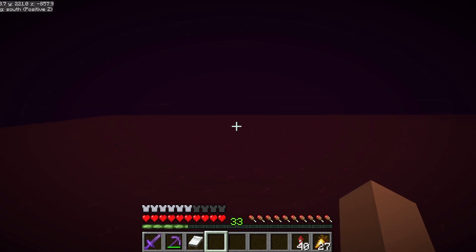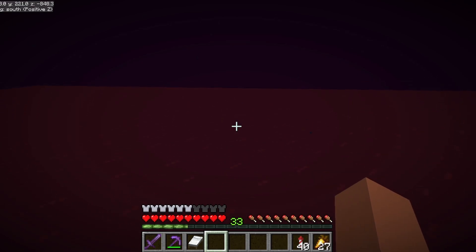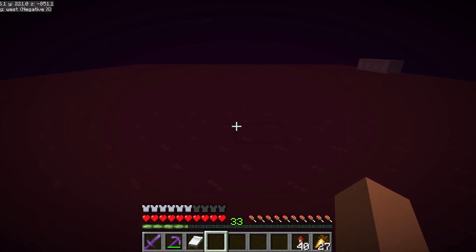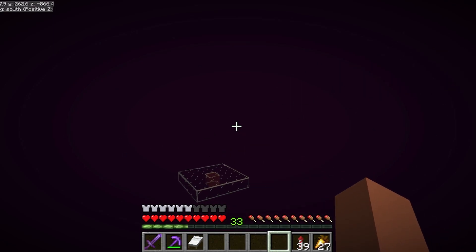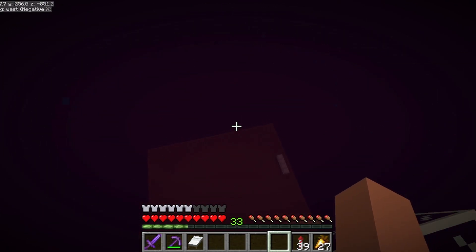We are going to be building a hoglin farm - a really easy way to get food. We probably could have done this on the first day of the server. There's a lot of hoppers involved, we would have needed about 20 stacks of iron, but I reckon we could have done it. This platform down here is where we're going to be collecting all of our meat. There's a little AFK spot - a five-wide platform just for ease of landing with a single glass in the middle at height limit. I'm currently at Y221 - if we land on that it says we're at 256, so you can get the distances from those two numbers.